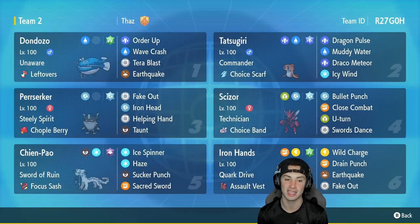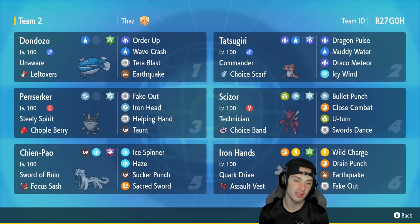In our third slot it's going to be Berserker — it's actually Galarian Meowth, basically a Gen 8 Pokemon. It's got Steely Spirit to boost Steel-type moves, the Chople Berry as its item, Fake Out for flinches, Iron Head for STAB, Helping Hand to boost ally Pokemon damage, and Taunt for its final move.